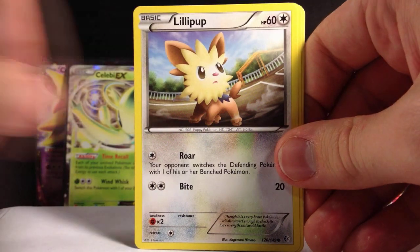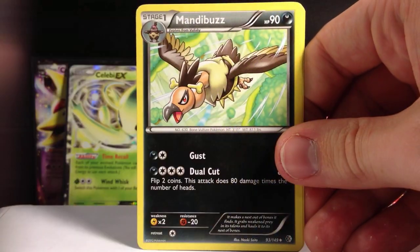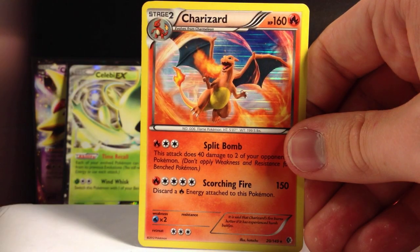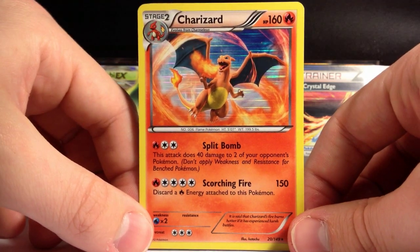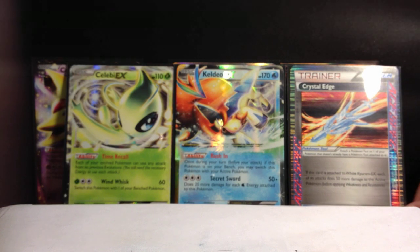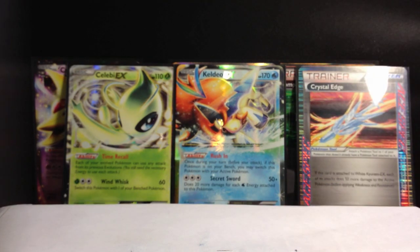We start this out with a trainer — Switch, Tepig, Togepi — that might be our first Togepi. Ducklett, Heracross, Mandibuzz, Aspertia City Gym, that's pretty nice. Oshawott Reverse, cool. And a Charizard! That's a $10 card, woo! That is a great way to start this video out. We got Charizard and Blastoise now, but we don't have Venusaur from this set yet. There's a little too much glare from that crystal light, but it's in the background — Keldeo's Shining Eye is back there, so that's cool.